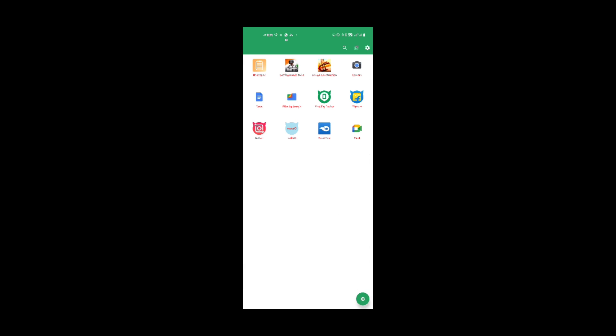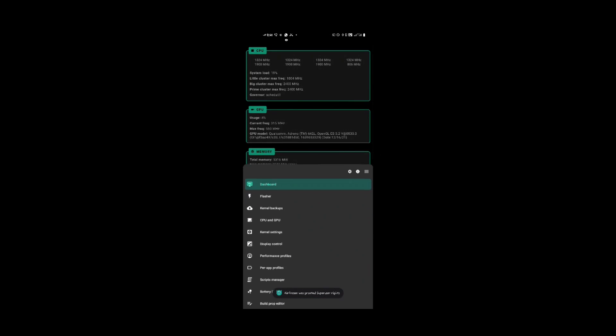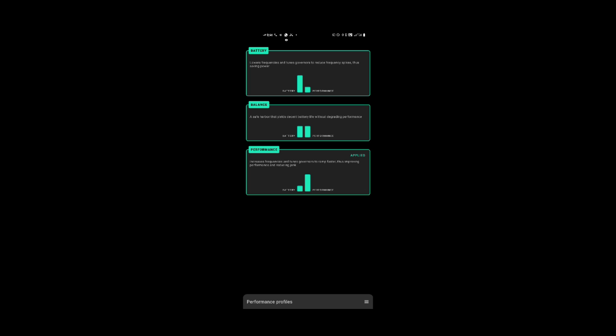Click the bottom right corner to freeze all the apps. Open the FKM app and give permission if it asks. Now click on the bottom right corner, click on performance profiles, then click performance.